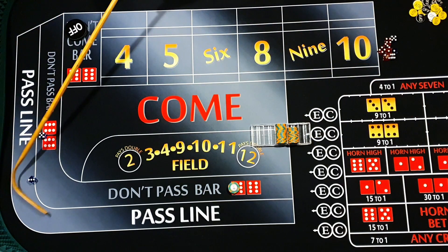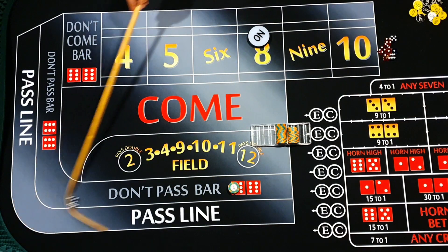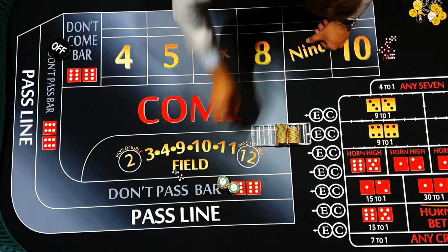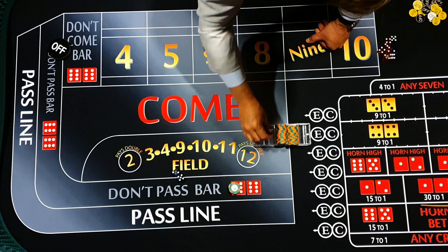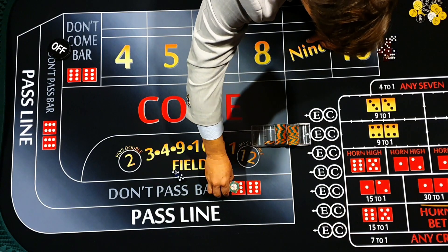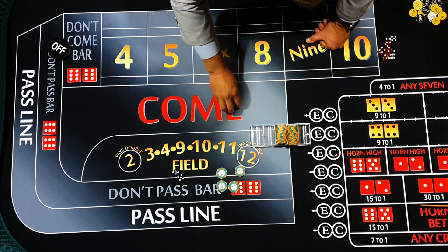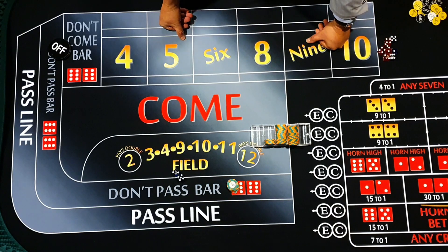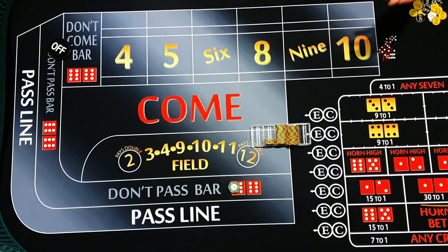Eight's the point - and seven out! We rack up our win and go down to two fifty dollar units - a hundred bucks riding. We're up in our rack, 125 in our rack. That's our first don't pass win - we've got one more and then we'll flip to the pass line.